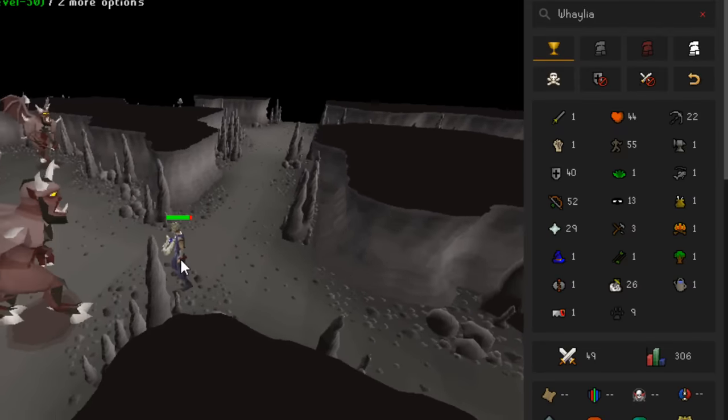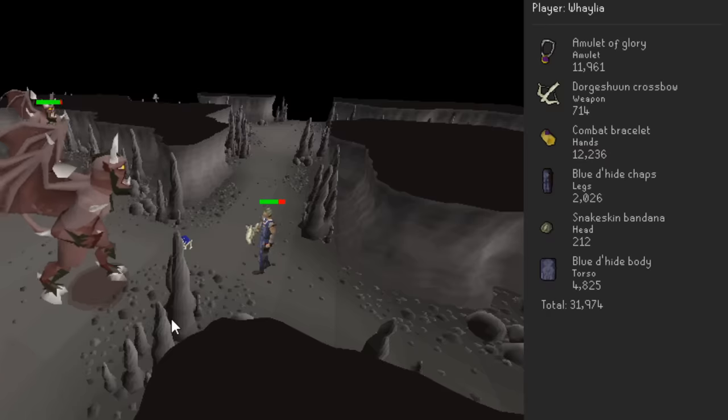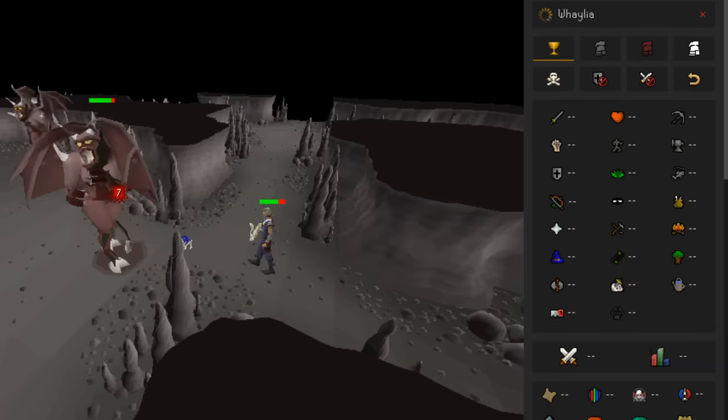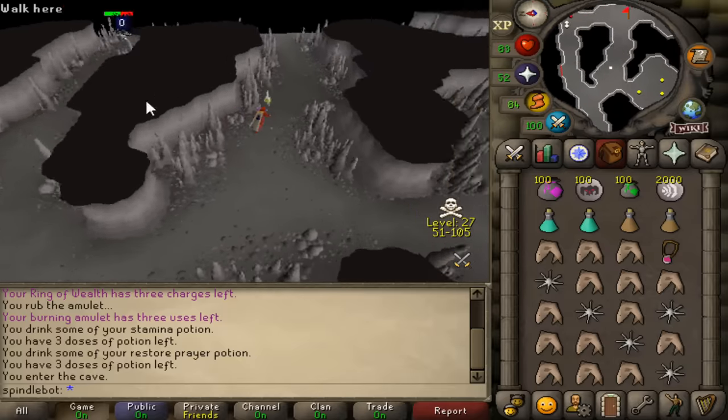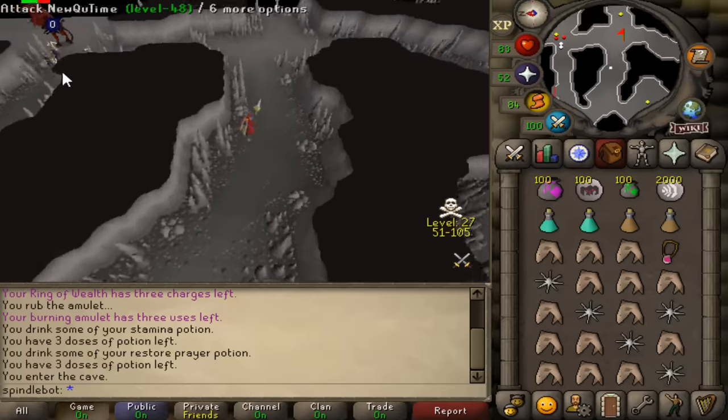It's a low level, using a bone crossbow with blue Dehyde, basic ranged and defense stats with lowish level Slayer. Also, the bot has 55 agility. I gear up my pier and go to the spot to hop into the world with the bot.